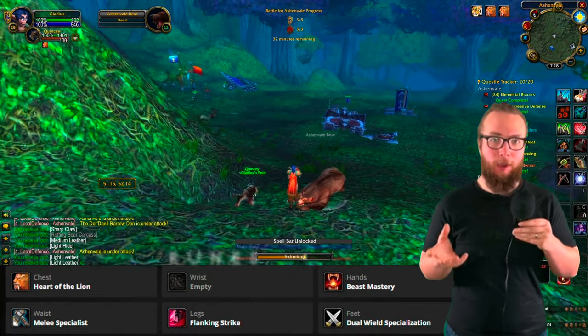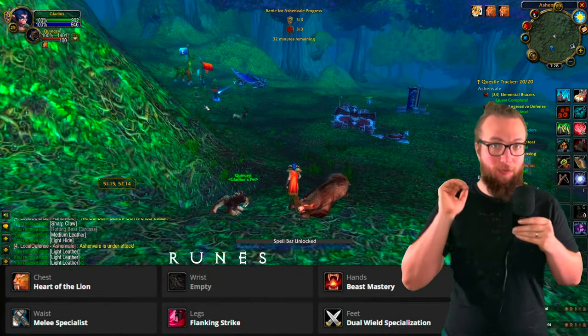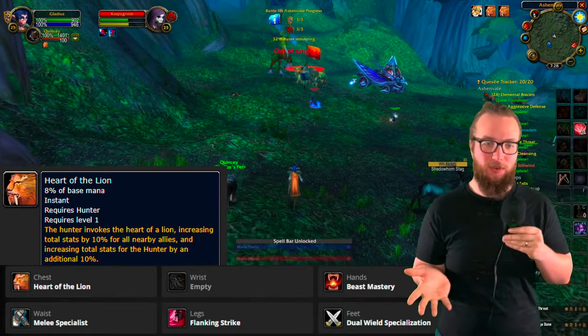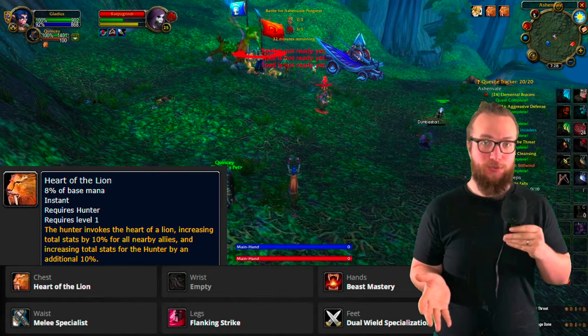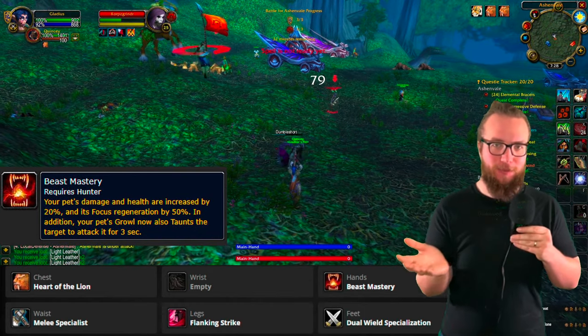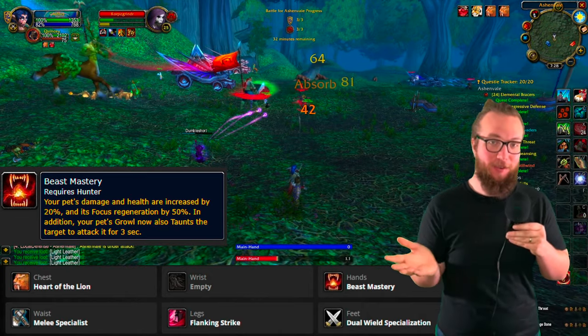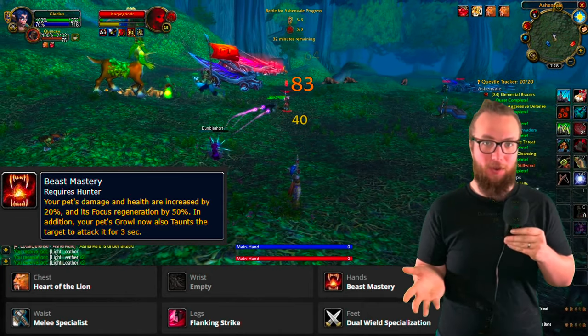Next, if we're talking about runes we wanna take on our path to level 40, we're gonna stick with Heart of the Lion — pretty standard, it's a really great rune to have. Beast Mastery on our hands, and again this is pretty obvious. Beast Mastery has been a really strong option for all of phase one, and it continues to be so even after the nerf that it experienced.